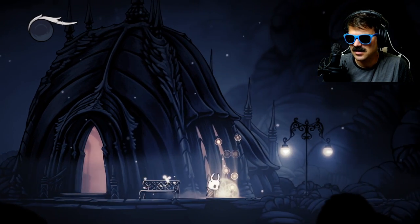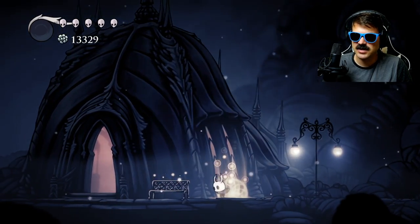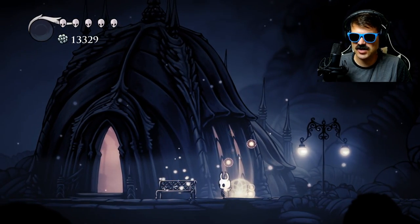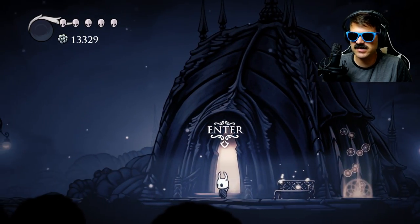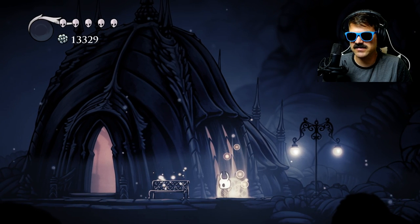So now how are we going to get back? I already showed you that if we use our fast travel here, it's gone. If we use the stag station, it's gone. As soon as you pick up the flower, it automatically saves you.